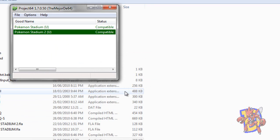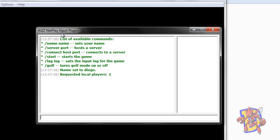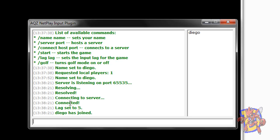We hit OK and now we are ready to connect. What both players need to do is open the game — in this case I'm going to show with Pokemon Stadium 2 — and this window is going to pop up. The instructions on the window are very clear. For example, you type /name and then enter your name and hit Enter. The one who is going to be the server has to type /server and the port they are using. I'm going to write 65535, that is the port I always use. Hit Enter and your name will appear.